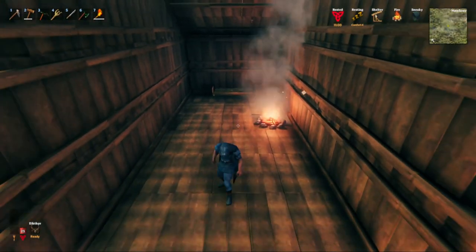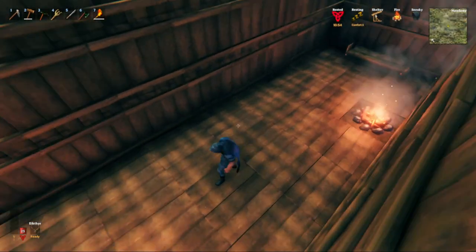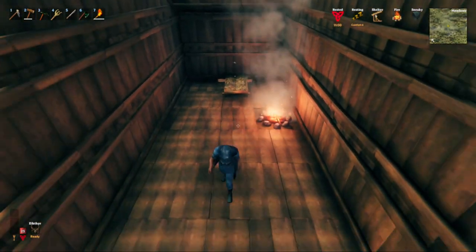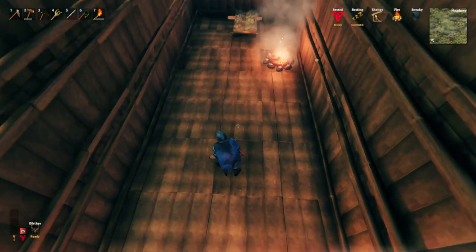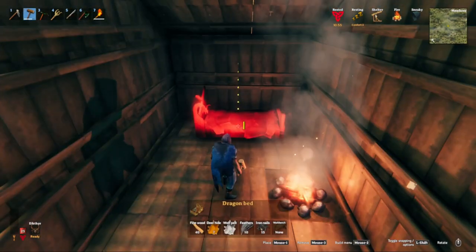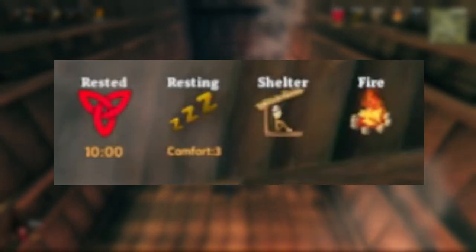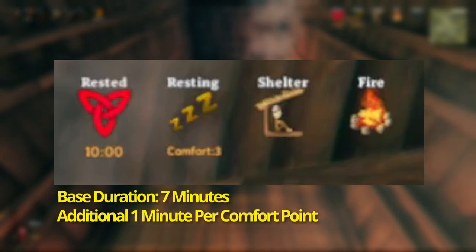Hey guys, we're here today in Valheim with a quick video just updating the comfort list and looking at what it takes to get max comfort in the game as of the Mistlands update, since a lot has changed since Hearth and Home. The most important thing to know about comfort is it comes from the resting buff, which can only be acquired when you are near a fire. You can become rested anytime you're near a fire and inside a shelter, or if your character is sitting down.